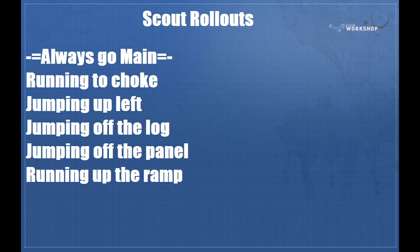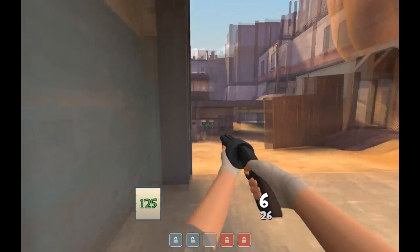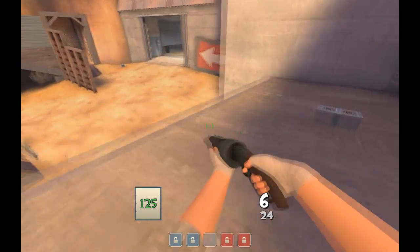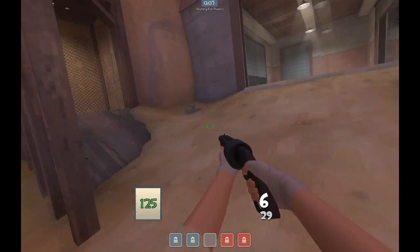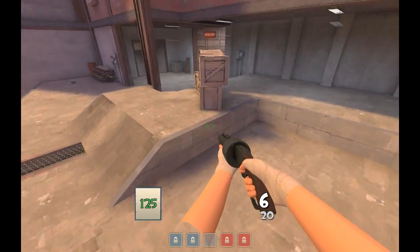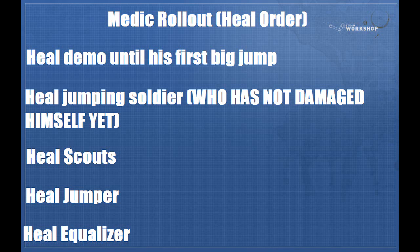I'm a medic main, so some of this is a lot slower and for demonstration purposes, but you should practice this, especially if you're the scout that likes to get a little bit more aggressive at mid. This is just a short demonstration of me hopping around showing you some other ways to get up to mid as scout besides walking through choke or going up either of the ramps. These are all preferable in general to walking up the ramps, because walking up the left ramp is too slow and walking up the right ramp, you're pretty much bound to eat explosive things in the face.